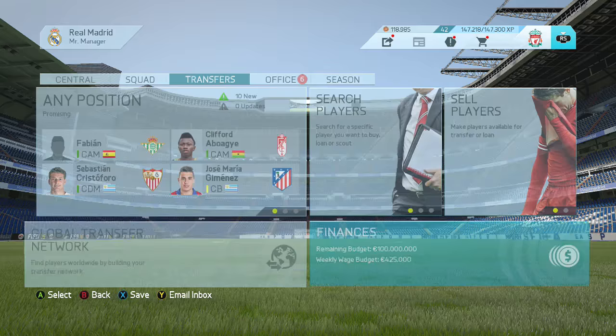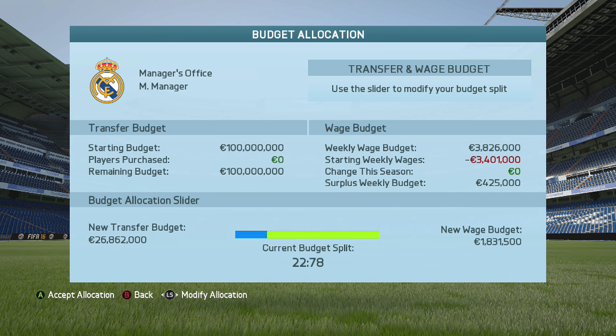Then you want to go over to your budget and go all the way to the left so there's a wage budget more than anything else. Just split it to something like 6 and 94, accept that, and go over to contracts.